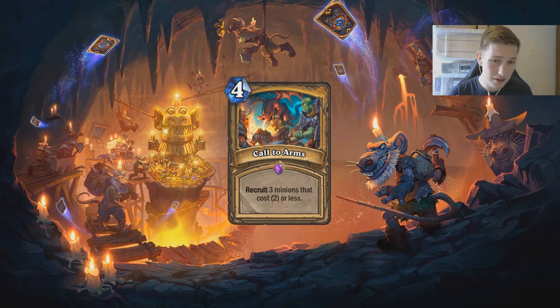If you recruit three cheap minions from your deck, you're obviously going to be drawing the more expensive cards more often. This card can be used in multiple archetypes. In Murloc Paladin, you summon three Murlocs on board — suddenly your Warleader in hand, your Megafin, your Tarim are all way more powerful, and your opponent is really going to struggle to deal with the onslaught of Murlocs.